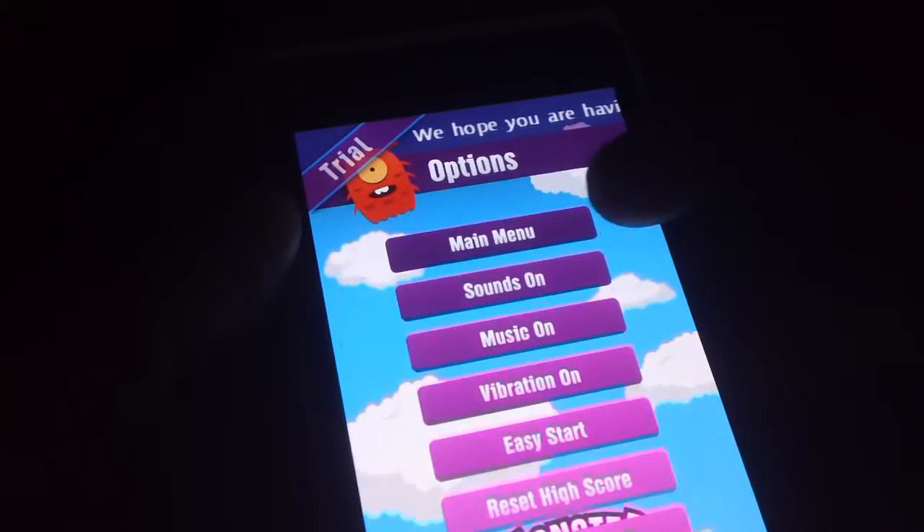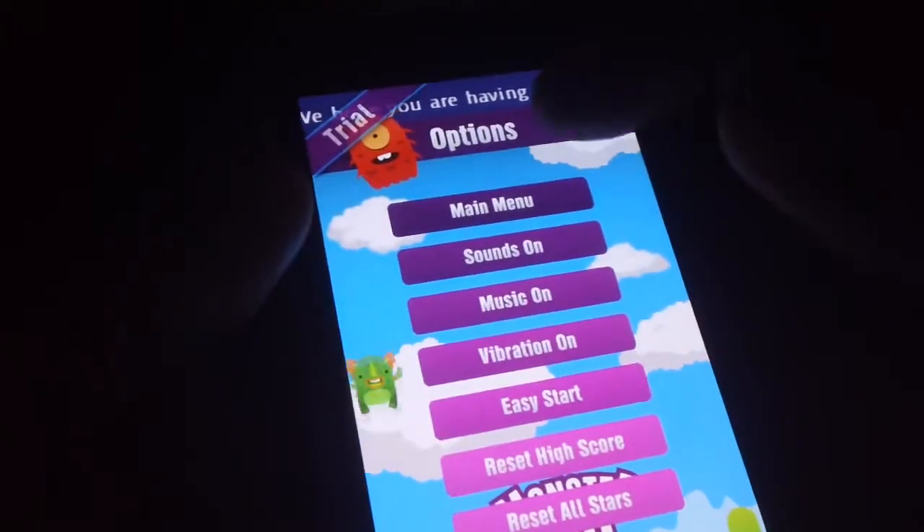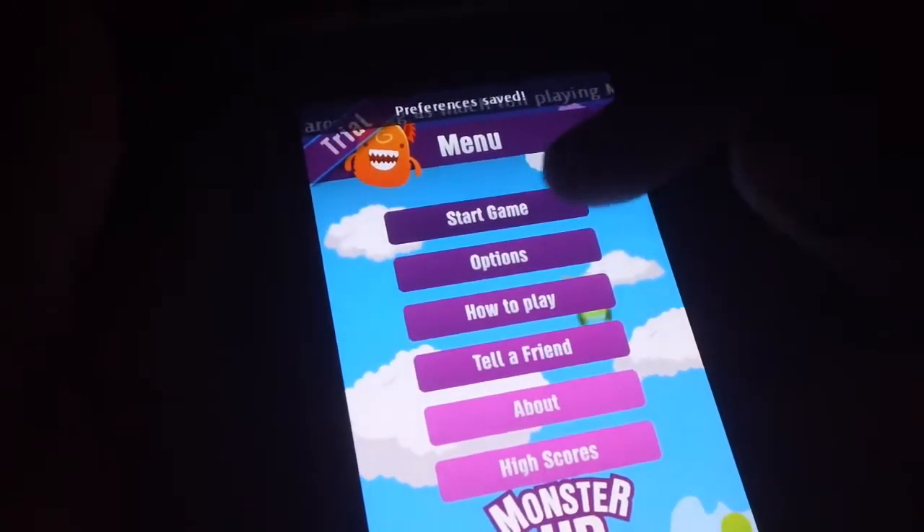There are options: sound, music — you can toggle that on or off — vibration, and easy start. Go back to the main menu to show you how to play, which is really easy.